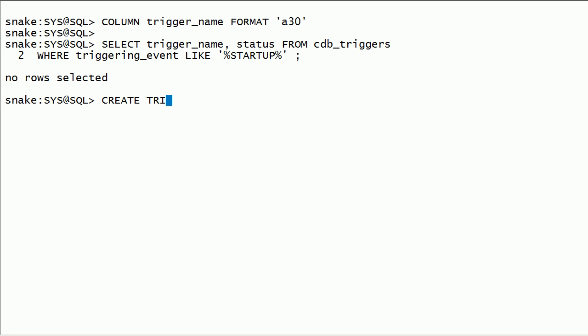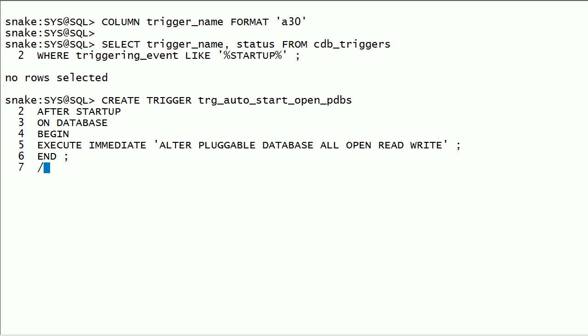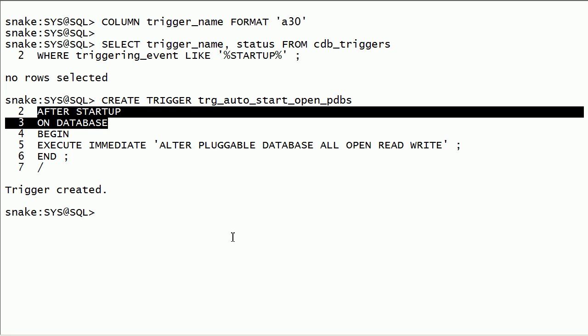Now I will create a trigger. The trigger will use execute immediate with the open pluggable database command to automatically open all pluggable databases on database startup.